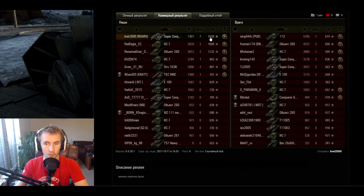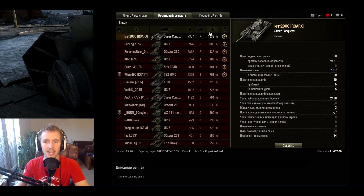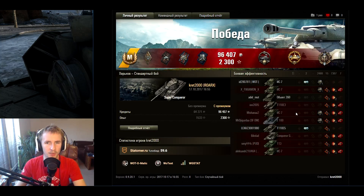Kret2000 scores an Ace Tanker on day 1 — not a surprise with 1533 base experience points. He gets a High Caliber for 7307 damage dealt and a Top Gun for his 7 kills. However, it looks like he resupplied consumables, ammunition, and the repair cost, so he actually made a loss even with a premium account. Thanks to Kret2000 for uploading the replay on WhatReplays.ru for us European players to enjoy. After watching a bunch of Super Conqueror replays, I can't wait to get my hands on this tank tomorrow. Let me know in the comments what you think about the Super Conqueror — do you think it looks too good, or were the stage 2 buffs much needed? As always, thank you so much for watching.